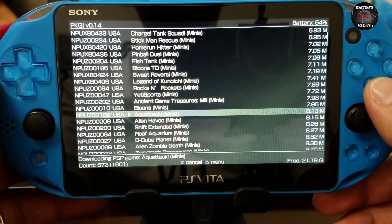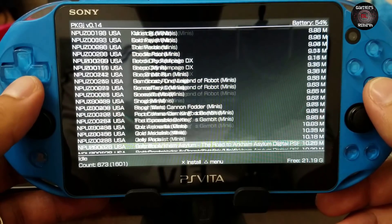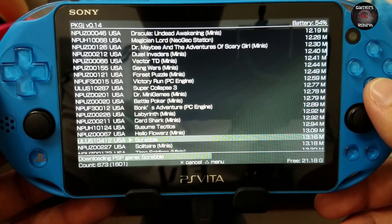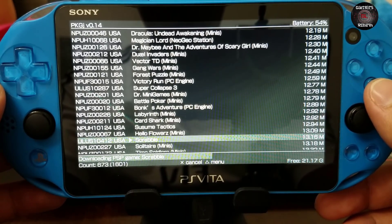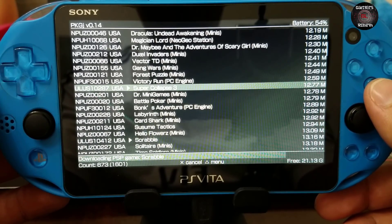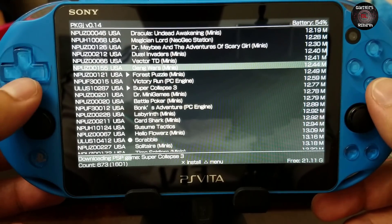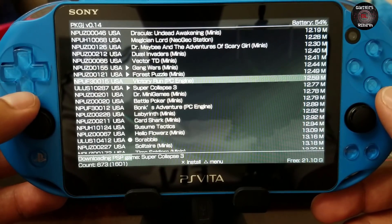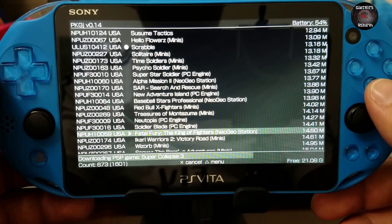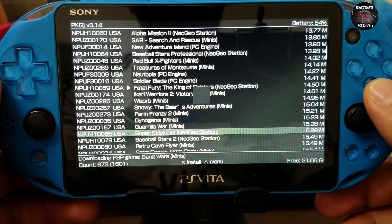Now if you try to download a mini it will give you an error — it says 'unsupported package.' Just be careful: some titles say PC Engine or Neo Geo and those will not work either — they'll give you that error. But if you know it's a true PSP game then you can go ahead and download it. The PSP minis and Neo Geo Station titles like Fatal Fury will not download — I'm just giving you guys a random example.